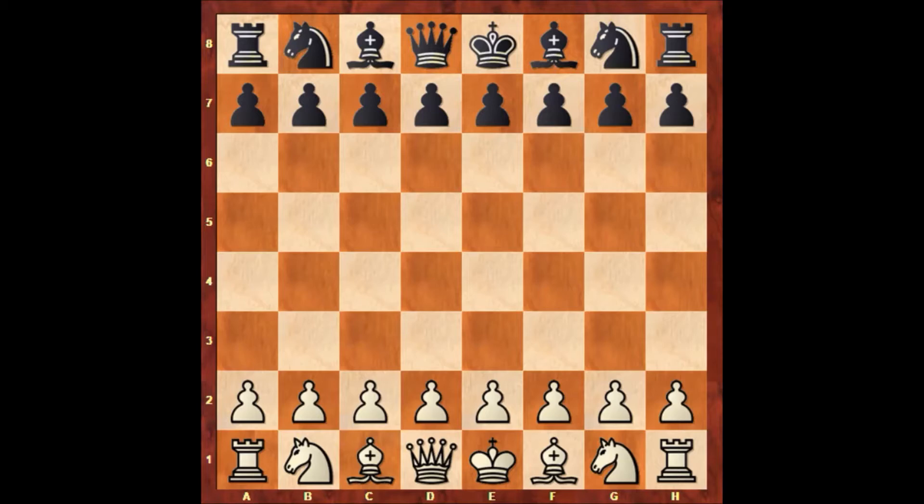Hello everyone and welcome to another very instructive chess game in the Paul Morphy chess game series. In this game Paul Morphy has the black pieces and his opponent is John William Shulten. This game was played in New York in 1857, and Shulten starts the game with e4.